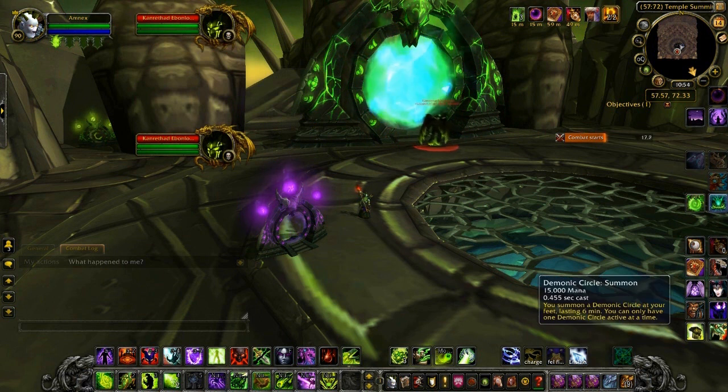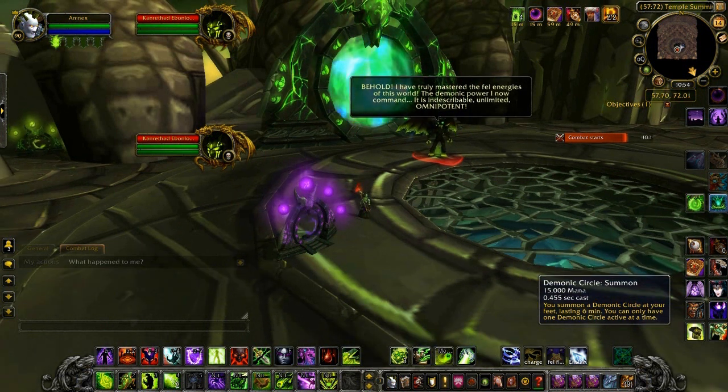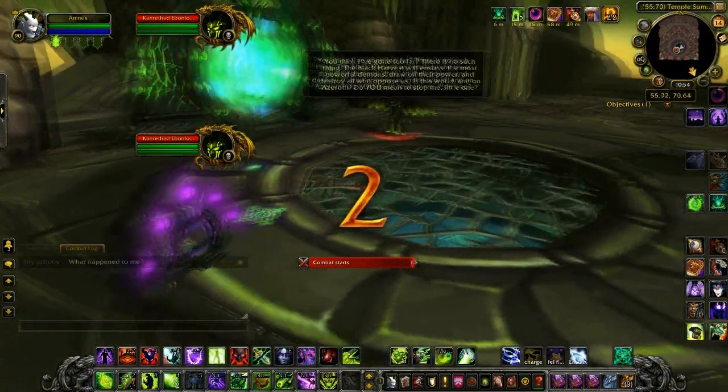Chaos Bolt is an incredibly hard-hitting six-second cast ability that will need to be dodged. Cataclysm will deal damage over 15 seconds and needs to be interrupted. He'll also summon a Pit Lord, Wild Imps, Fel Hunters, and a Doom Lord.